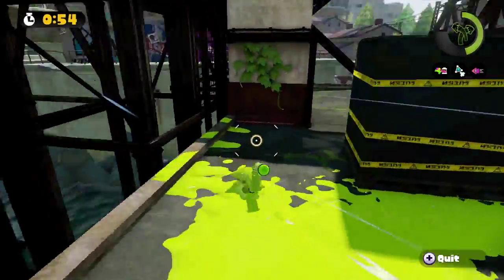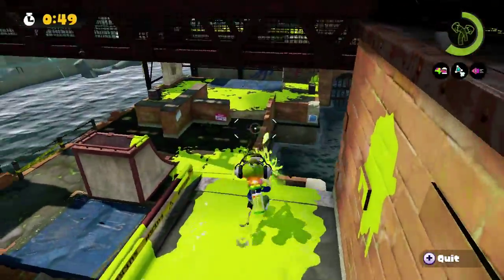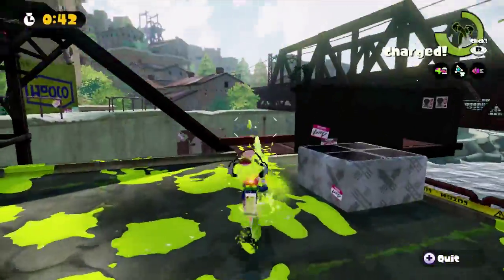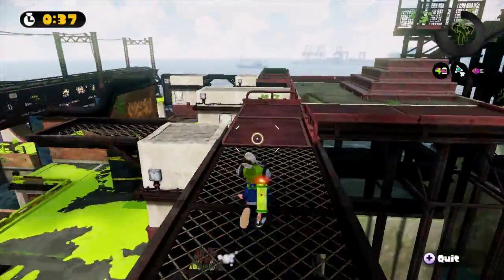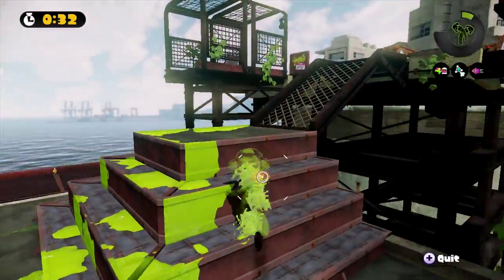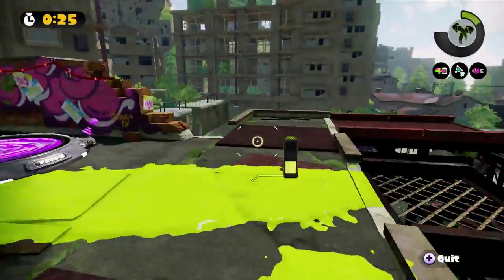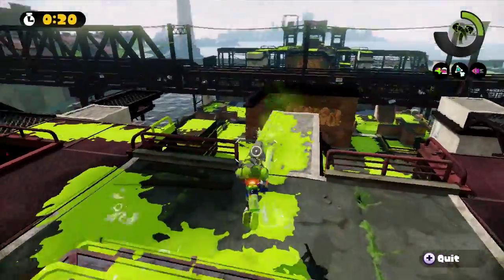Now we're in deep enemy territory, just painting away. If you're down here, you've got to be careful — if you've splatted any previous enemies, they're going to come from behind and they're going to come from high up, so you're going to have to be super careful. If you're trying to make your way up, this is pretty much one of the only ways up, and you can't squid up there. There's a grate there which isn't going to get you up quickly, so you're a sitting duck with nowhere to run. And there's the enemy spawn area.